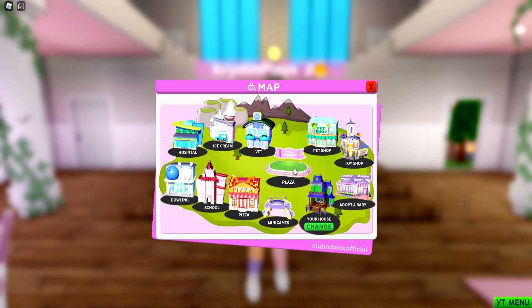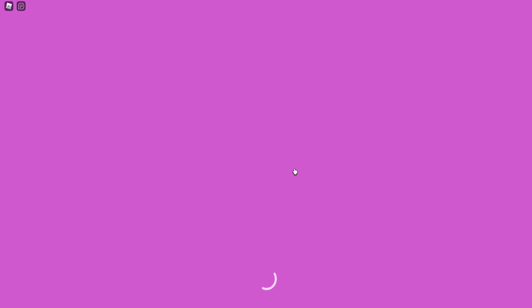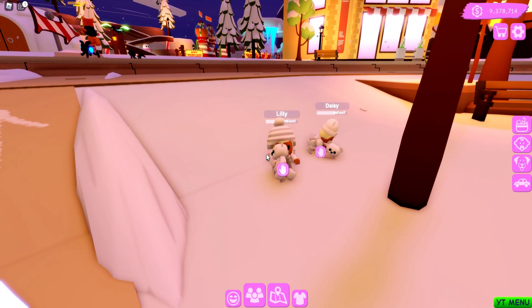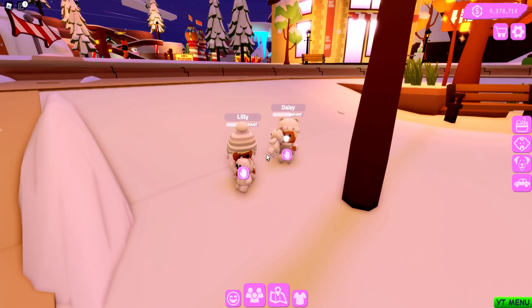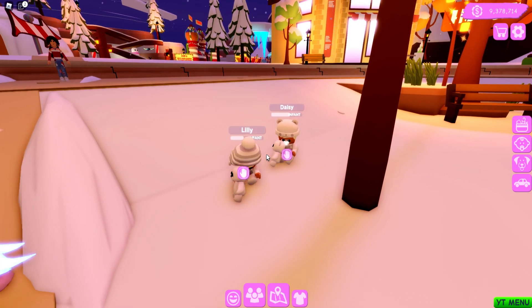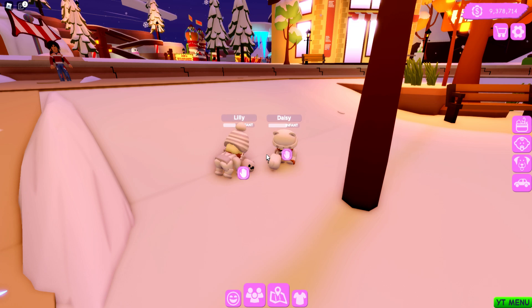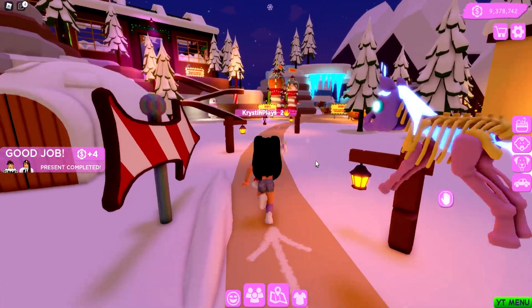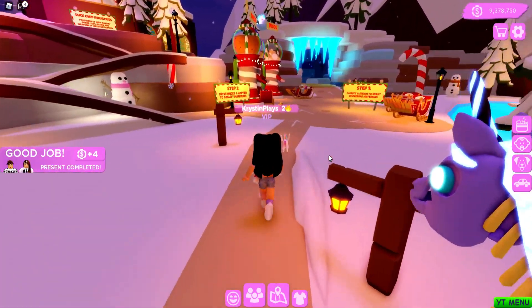The first thing that we are going to want to do is head over into town to the plaza. This is where you are going to be able to go over to Santa's workshop. Look at the little babies that are sitting over here — all of their clothing is snow white and they're holding a polar bear. It is the cutest thing ever. Let's head over towards Santa's workshop to get started.